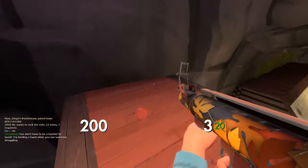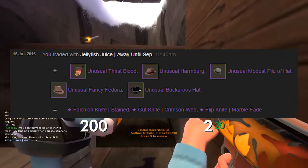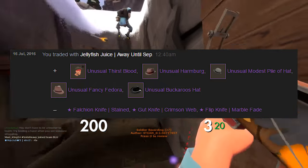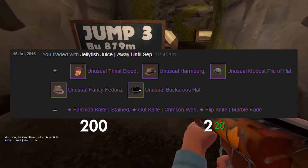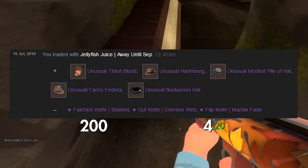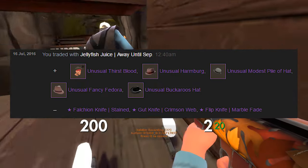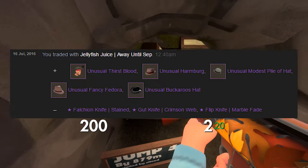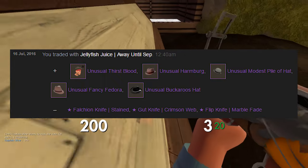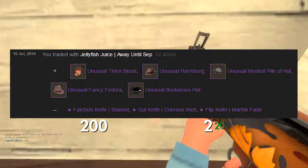Now all of those past trades were pretty good, but if I compare them to this upcoming deal — just look at it yourself. I sold three low-tier knives: the Falchion Stained, Gut Knife Crimson Web, and Flip Knife Marble Fade, for five different TF2 unusuals. My Falchion knife was about 16 keys, my Gut Knife about 18 keys, and the Flip Marble Fade was going for around 70 keys at the time — totalling around 104 CSGO keys.